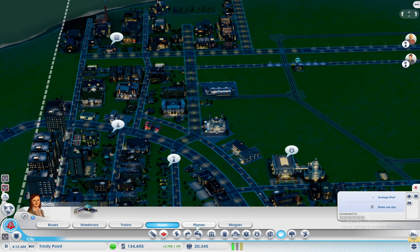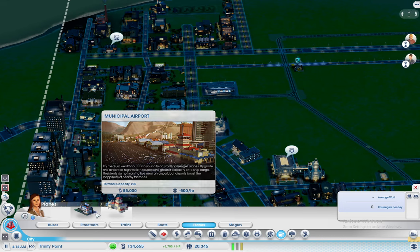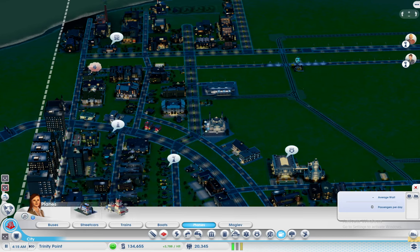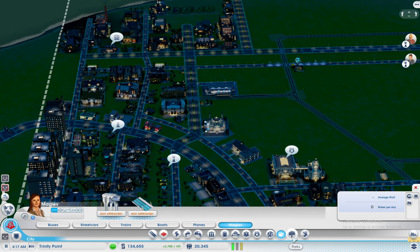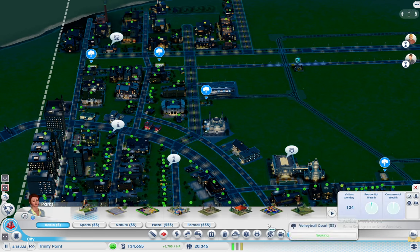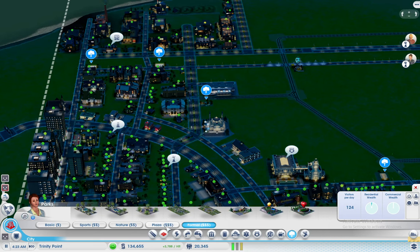So now you've got boats, planes — I can build an airport anytime I want realistically. Then you've got parks, which there are a lot of different types: the basic parks, the sports park, nature park, plaza, and informal. They all help you out with getting the buildings to a higher level. So yeah, that's how that works guys.